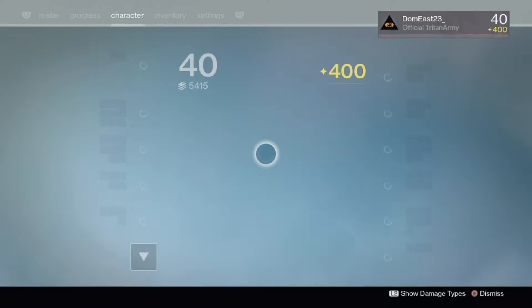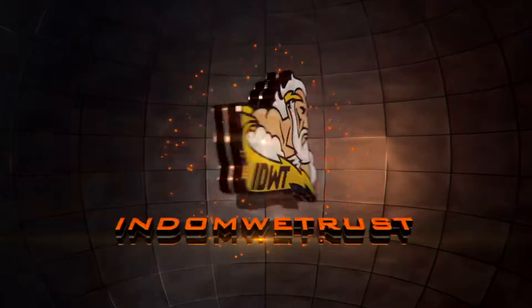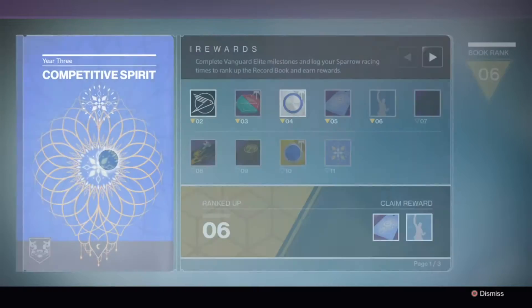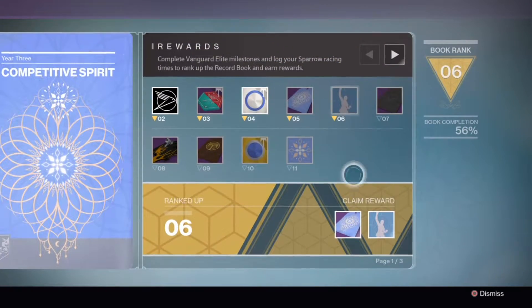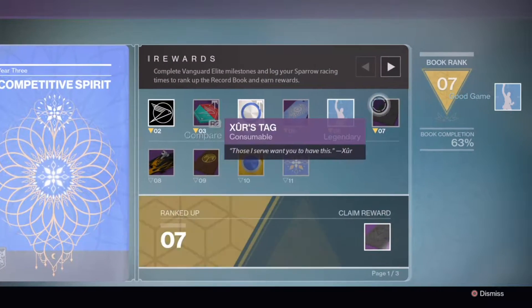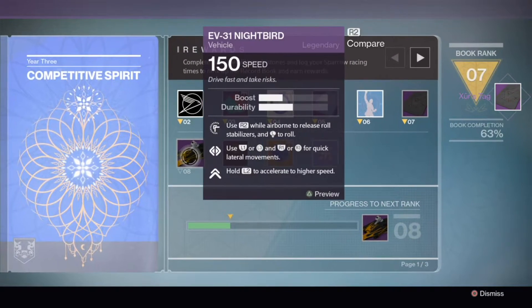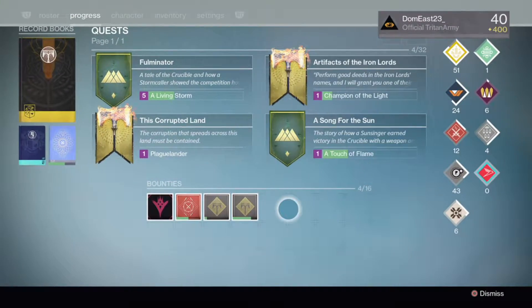Let's just get into it. Basically what you guys want to do is get to rank 7 on your record book, the Dawning book. You can either do SRL, or do some strike scoring to get medals — 20 medals or the rainbow medals — or you can do 25 completes on the races or passing through gates. You want to get to rank 7, and what you're going to redeem is called a Zurtag.